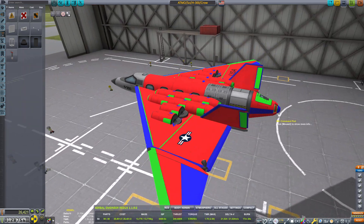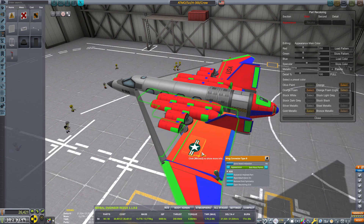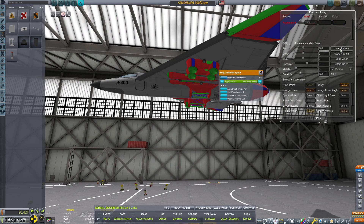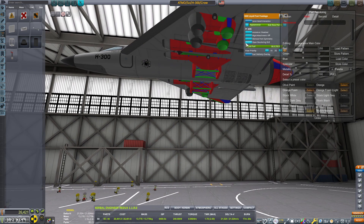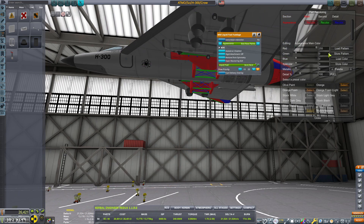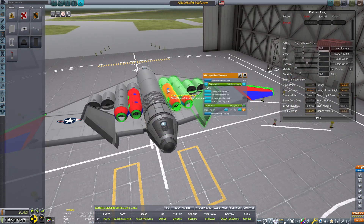Now, if the first craft that we built that was VTOL took about four engines to get off the ground, plus two more to go forward, for a total of six jet engines — I would prepare myself for how many engines this monstrosity would take. It would turn out to be approximately double everything, for a grand whopping total of almost 12 Juno jet engines.